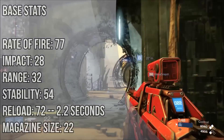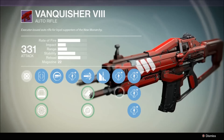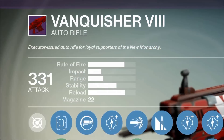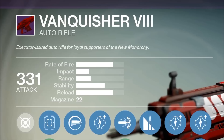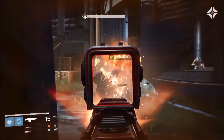I'll also be taking a look at the damage ratings pre and post patch 1.1.1. Cosmetically it's got a reddish orange finish with the New Monarchy logo on the side. The description reads: Executor issued auto rifle for loyal supporters of the New Monarchy. In this review, I'll be specifically talking about the variant that is sold in the tower.